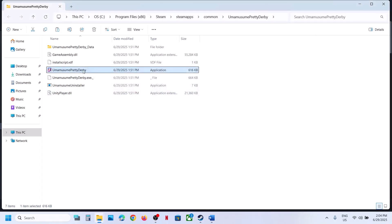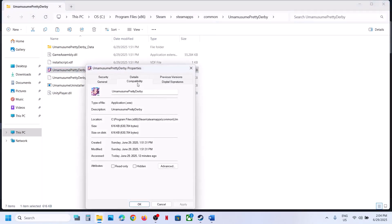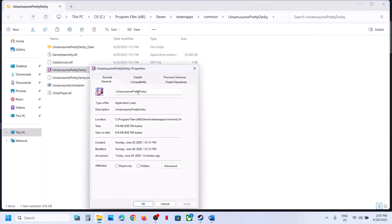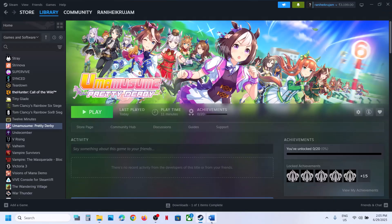Double-click to launch the game and check. If still not working, go to Properties again, go to the Compatibility tab, put a check on the compatibility mode box and select Windows 8, hit Apply, click OK, and launch the game. If that does not work, try selecting Windows 7, hit Apply, click OK, and launch the game. If still not working, put a check on Disable Full Screen Optimization, hit Apply, click OK, and launch the game. If none of these work, uncheck all the boxes, hit Apply, click OK, and follow the next step.